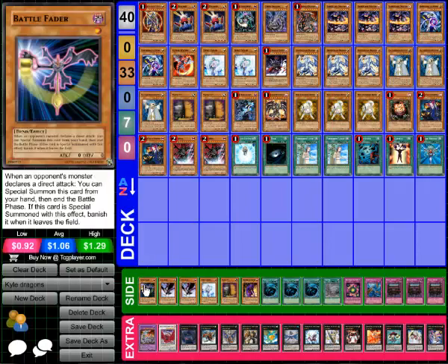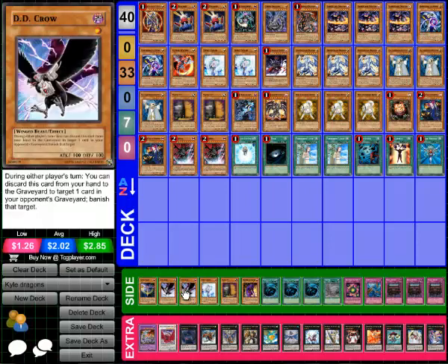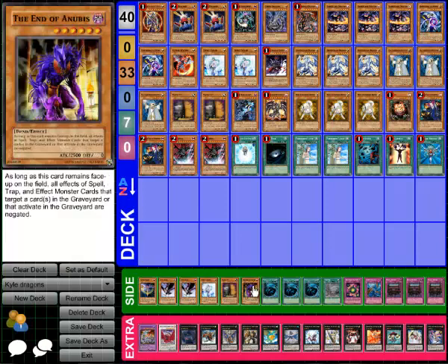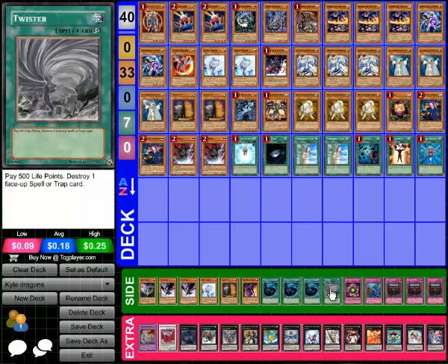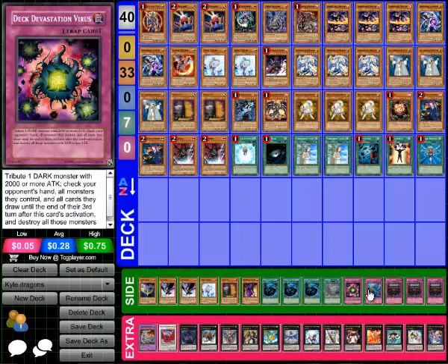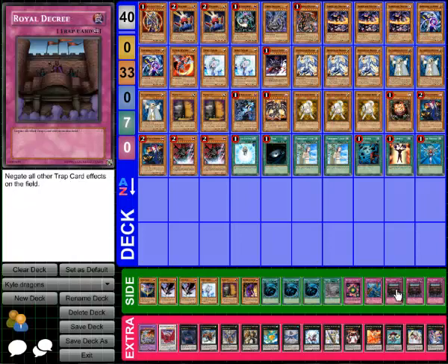The side deck: one Battle Fader — I'm not really sure what his reasoning was behind this, but it's very interesting to me as a player. Double D.D. Crow, one Baylor, one C — they're all in the side in case you need them. One End of Anubis, which was also very cool — I was curious to know what matchup he would bring this card in. Triple MST, one Twister, probably from a Macro Cosmos matchup if he needed it. One Deck Devastation Virus, Dust Tornado, and then Triple Karma Cut.